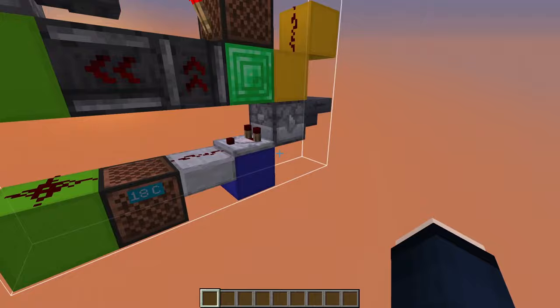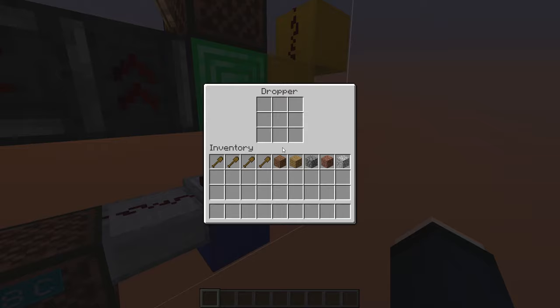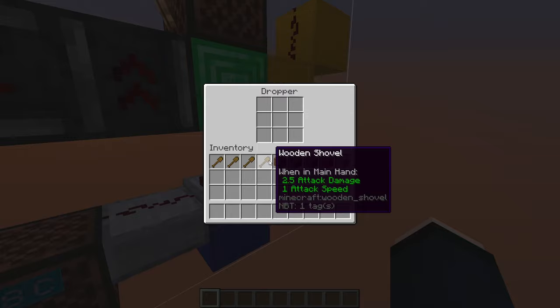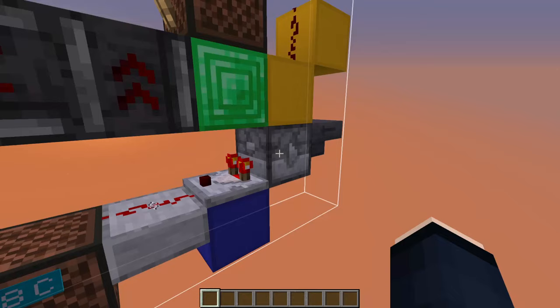In order to set up the randomizer, open up this dropper down here and fill it with a certain configuration of stackable and non-stackable items. For a winning probability of 1 in 3, you need 1 out of 3 total items to be a non-stackable one. For an even game where players don't really lose or gain any diamonds, you would need 1 non-stackable and 1 stackable item. I personally like a winning probability of 4 in 9, so that would be 4 non-stackable items out of 9 total — it's close to an even game but you still make a bit of profit as the casino owner. Also make sure to use different stackable items, as they should not be able to stack with one another.